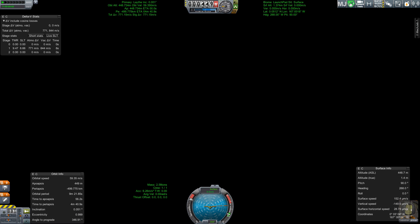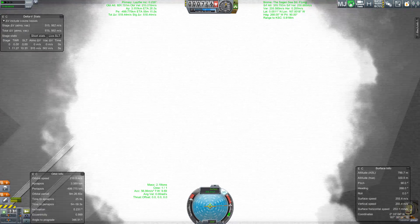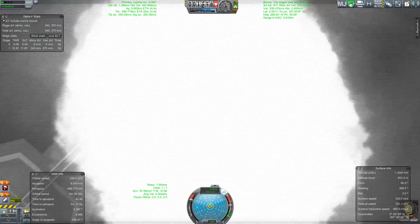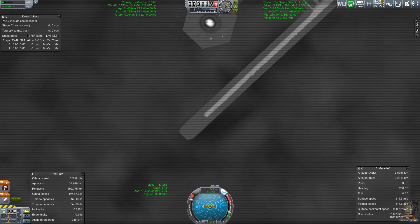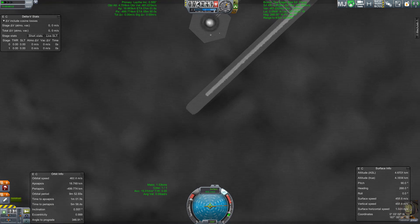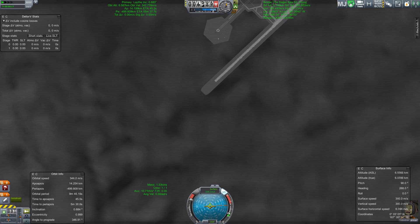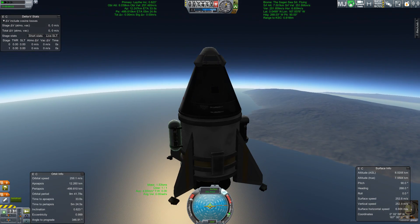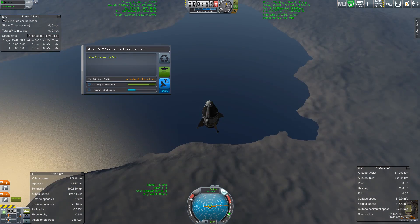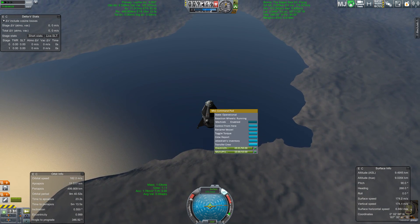Just checking out the cameras I put on this — isn't that what you do when you find that your space program has suddenly moved to the moon of the largest gas giant in the star system? Looking down here, we should be able to get a little higher because Lathe's gravity is slightly lower and its atmosphere is slightly thinner. Most aircraft that work on Kerbin should also work on Lathe. The only difference is there's a lot more sea to land on, so seaplanes make a lot more sense.